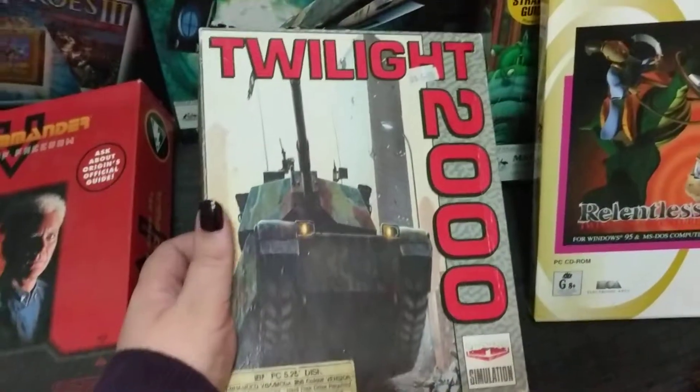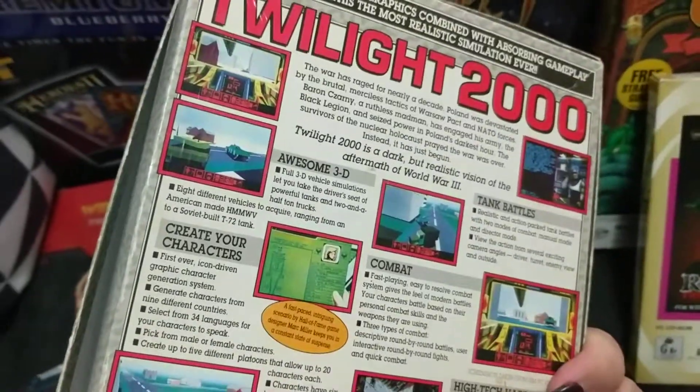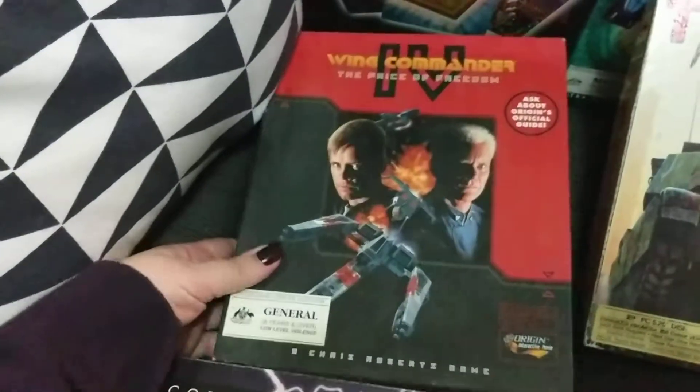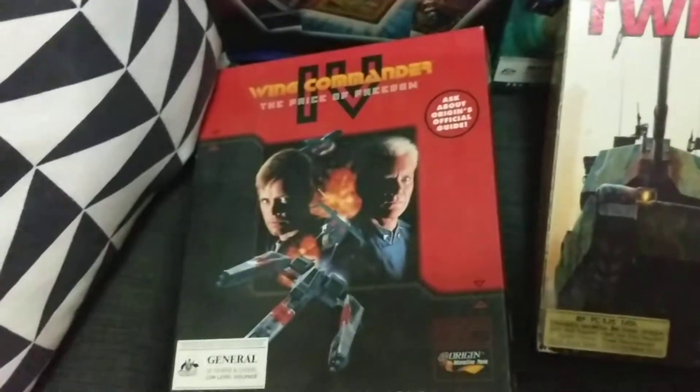Twilight 2000 — never heard of this at all. It's some sort of 3D tank simulator. Wing Commander 4: The Price of Freedom. I actually already have this one, but now I've got a spare or something that I can give to a friend.